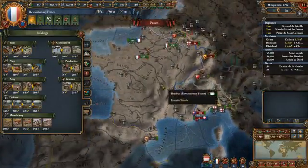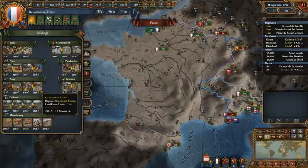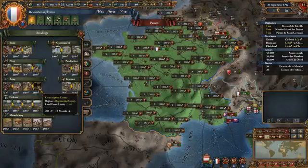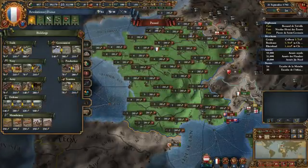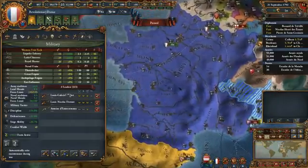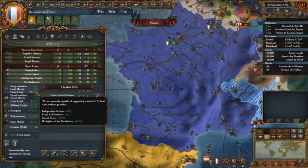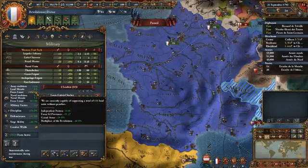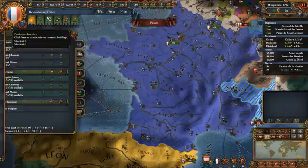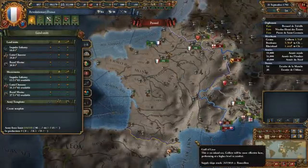What can you do with 8,400 ducats instead of building forts? Let's start with a really good building — we could build conscription centers. With 8,400 ducats, we could build 30 regimental camps, giving 60 additional force limit to our base force limit. And why is this important? Because base force limit gets multiplied by force limit modifiers. With the revolution and offensive ideas giving 60% more, that 60 becomes roughly 100 additional force limit.